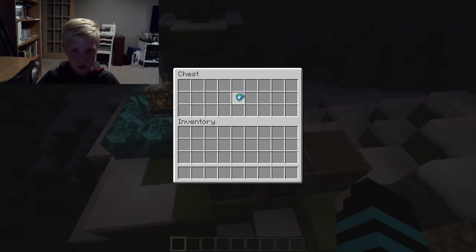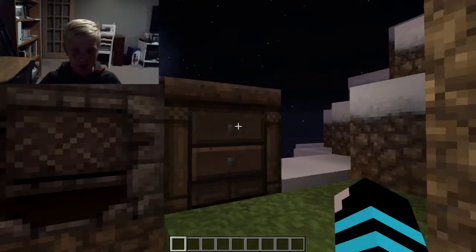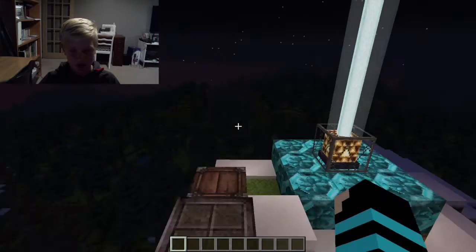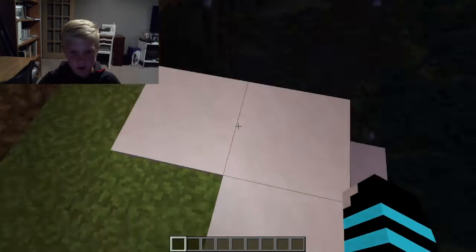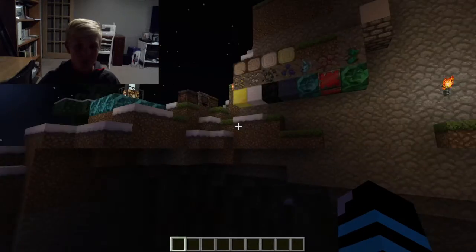We have our furnace and our crafting table. I like how it looks like it has drawers where you keep your tools. It is all the same on each side. That's basically all the things — the mobs haven't changed, you can see the spider here, they're all the same.